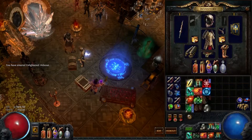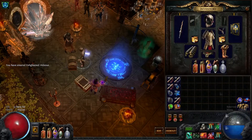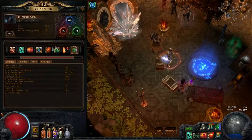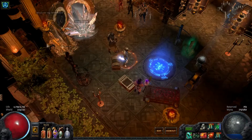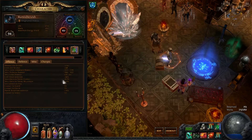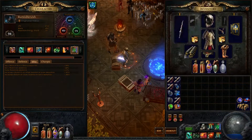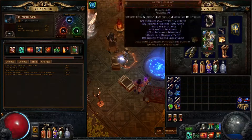Alright, g'day guys. Just gonna show you what I've been doing in between leagues. Messing around in Standard, got a character from League — CI Blade Vortex, able to do all the Guardians. Then I got this guy, a mild MF character with a bit of Legacy gear.